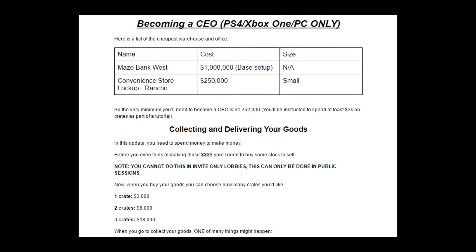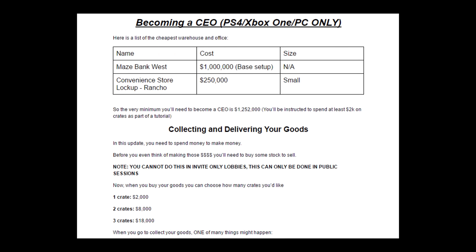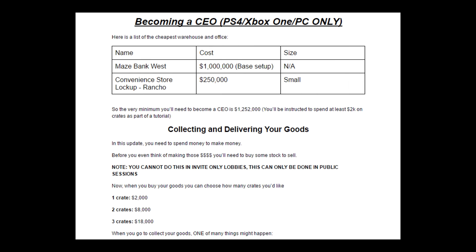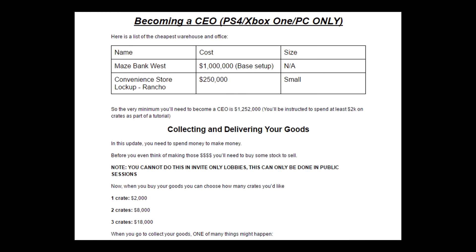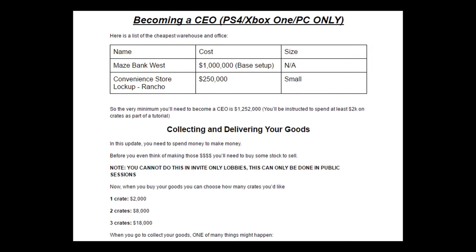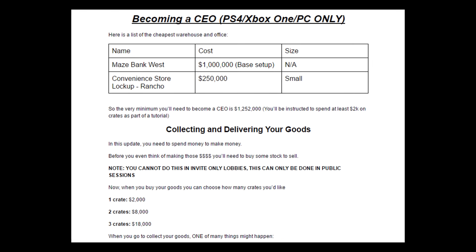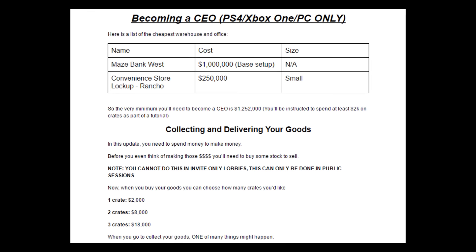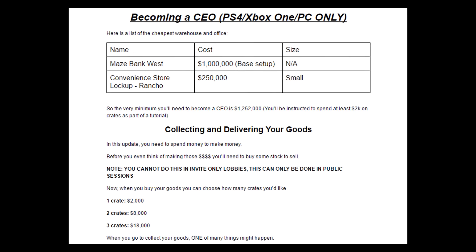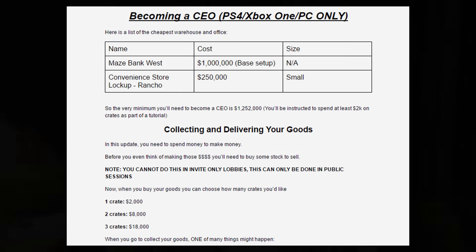Moving on to CEO missions — this is only for next-generation consoles and PC. The best thing to do is purchase the largest warehouse possible, even if you're tight on cash. With the smallest warehouse you can only do one crate for $2,000; the middle warehouse gets two crates for $8,000; and the largest warehouse gets three crates for $18,000. So make sure you go for the largest warehouse to get the best value from CEO crate missions.